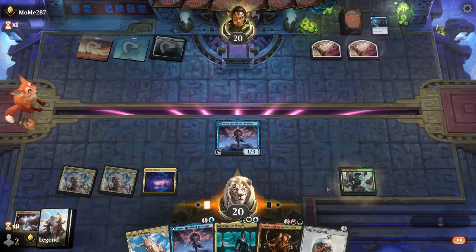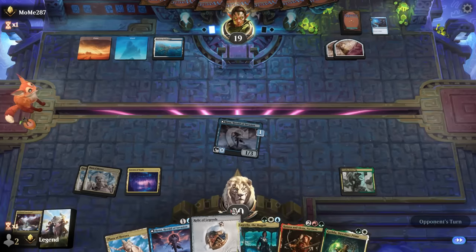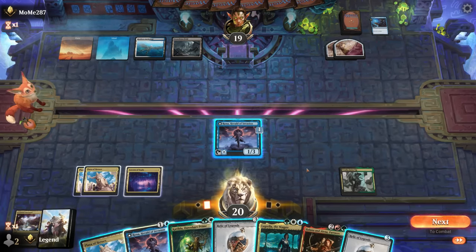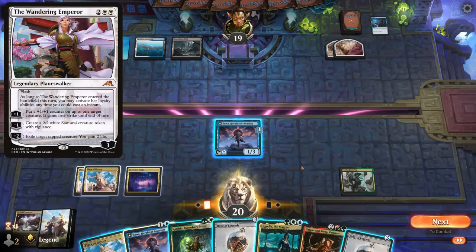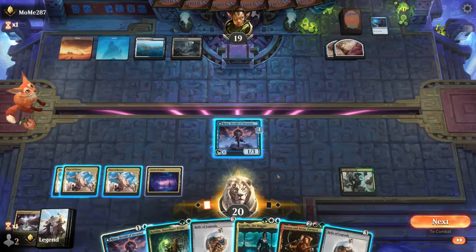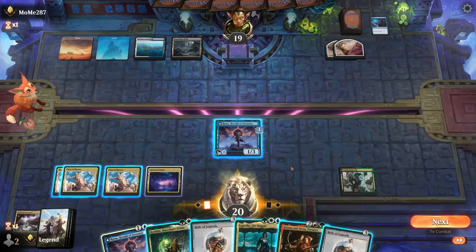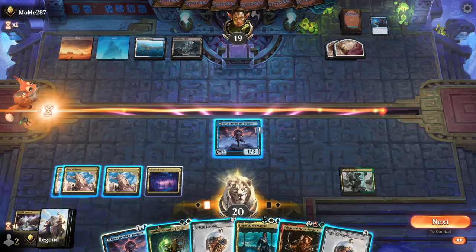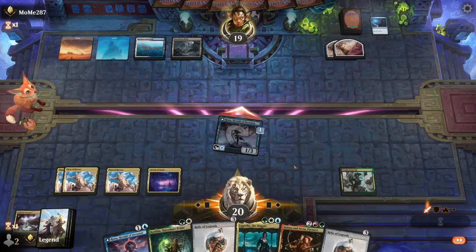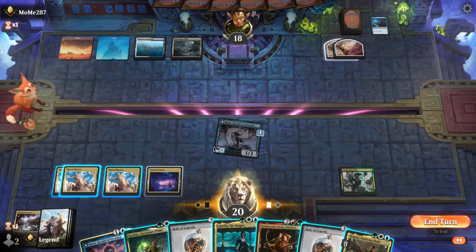We attack to draw one with Vraska Joins Up's trigger, then plan to double-spell next turn. Demolition Field can hit Cavern of Souls so we want to use it while we can. We also have to watch out for Wandering Emperor, so maybe a good turn for Relic of Legends into Katilda. We attack first with Rona while keeping Plaza available for Wandering Emperor — and with deathtouch we're fine if they make a Samurai. We go Katilda into Relic.